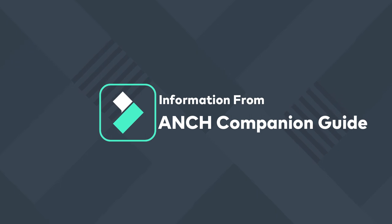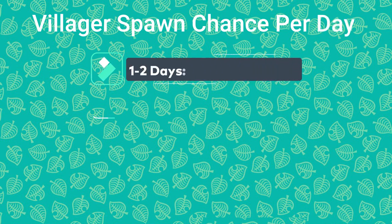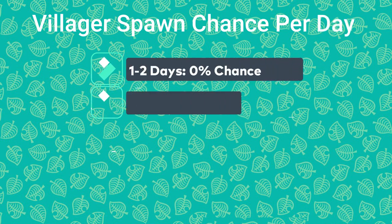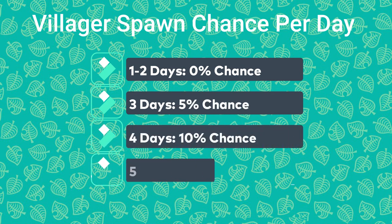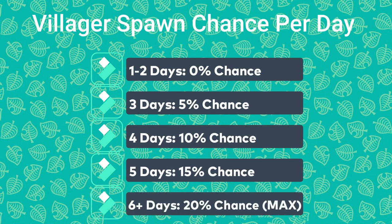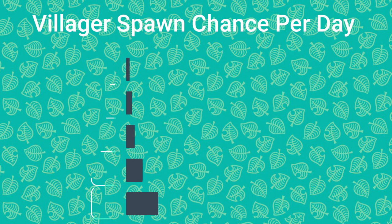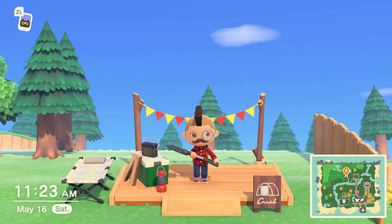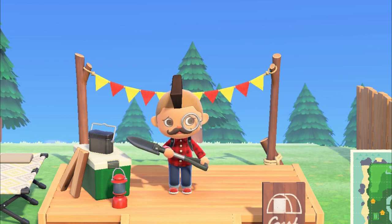Here's how commonly the campsite visitors will spawn into the game. For one to two days after the campsite visitor leaves, you'll have a 0% chance of another visitor showing up. For three days after, it's a 5% chance. Four days after, a 10% chance. Five days after, a 15% chance. And then six days and beyond, there's a 20% chance that a campsite villager will show up. And 20% is actually the max. As you proceed through each day, the fact that a villager didn't spawn at the campsite doesn't increase your odds for the next day.